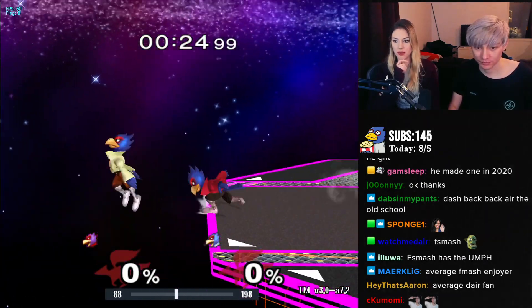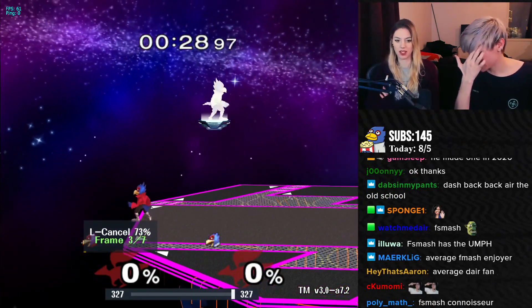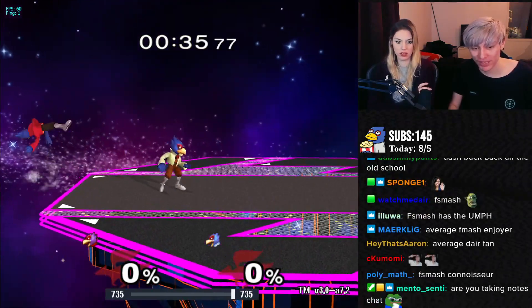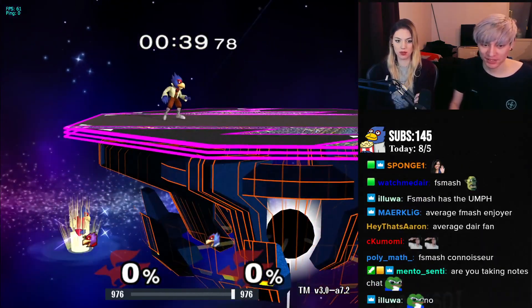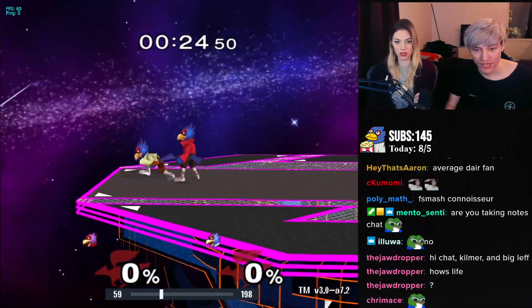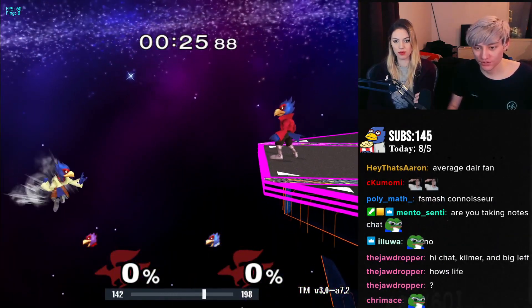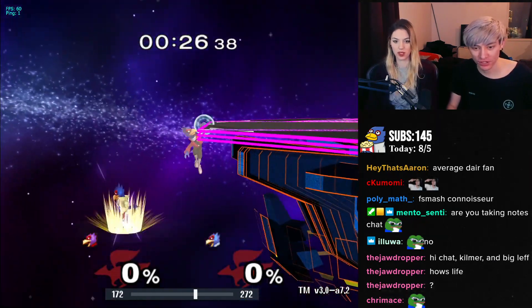Do you always insta-die from getting spiked like that? Usually yes. Worst case they can up B, so most of the time they will either die instantly or they can do an up B like this and they can only go one way, so then you can just down air them again. Now, what can you do against these ones where they're grabbing the edge? Here's where the ledge hog comes in.